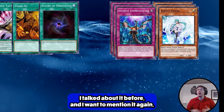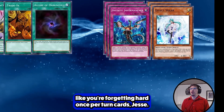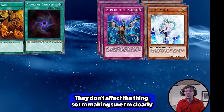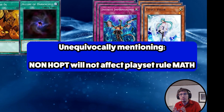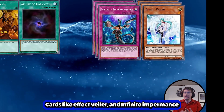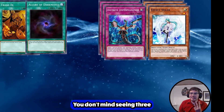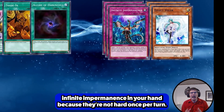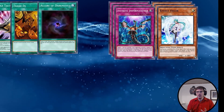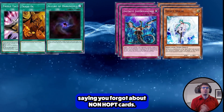I want to clearly and unequivocally mention again: hard once-per-turn cards will not affect your playset percentage — cards like Effect Veiler and Infinite Impermanence. You can use as many of those as you want on your turn. You don't mind seeing 3 Infinite Impermanence in your hand because they're not hard once per turn. I'm mentioning it again because there's guaranteed to be someone in the comments saying 'you forgot about hard once-per-turn cards.'